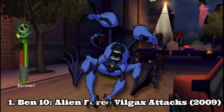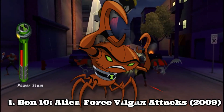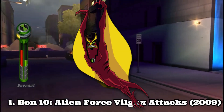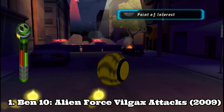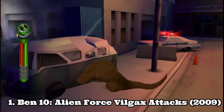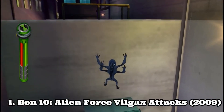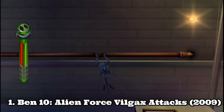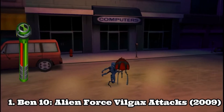You get Spider Monkey, Humongousaur, Picchill, Swampfire, Goop, Brainstorm, Echo Echo, Chromastone, Jetray, and Cannonball. Each alien feels different and has different moves and different abilities. But in the end, you'll most probably just stick to 1, 2, or 3 that are more useful, like Spider Monkey because it moves quicker, and leave the rest almost untouched.